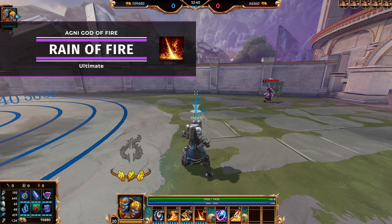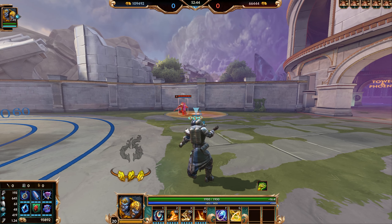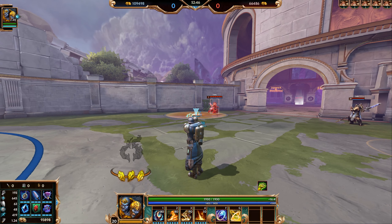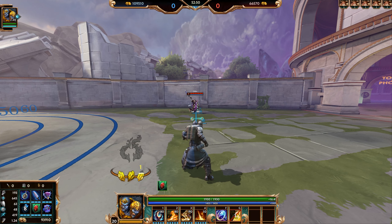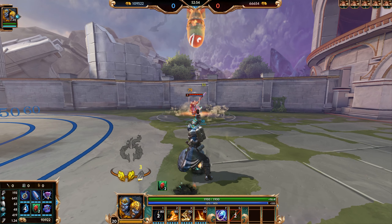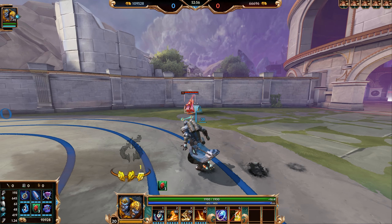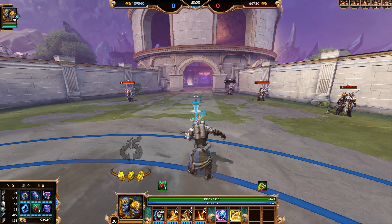Agni's ultimate is called Rain of Fire. You shoot meteors up into the sky that come down at your targeted location, doing damage. This ability can also ignite Noxious Fumes, so you can use your ultimate, put down Noxious Fumes, and stun the target while doing damage. That covers all of Agni's abilities.